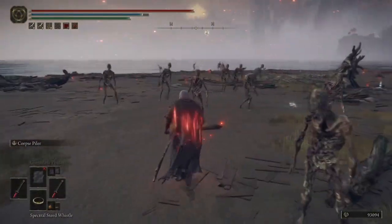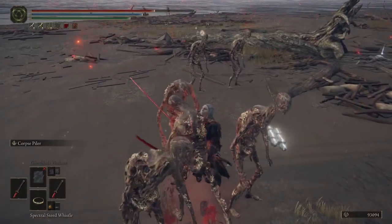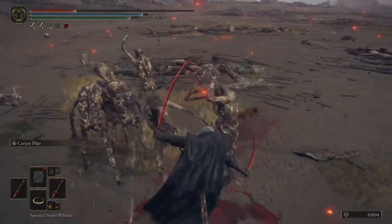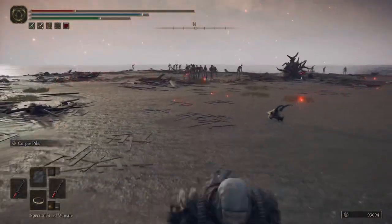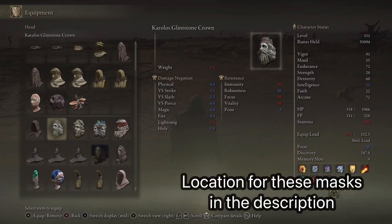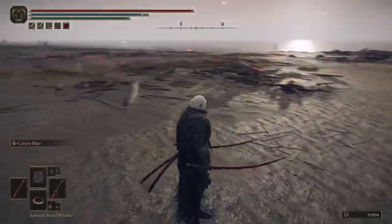The next glitch is the unlimited heal glitch using some equipment. It's easy to do anywhere, anytime — very useful when you're out of flasks and not near a site of grace. Take a little bit of damage first, then go into your equipment section in the start menu — not your inventory, your equipment section. Go to your masks: the two masks you need are the Corollos Mask and the Alevinus Mask. Equip them back and forth and it heals you. Do it a couple of times and your health will be completely full.